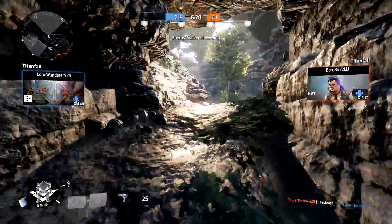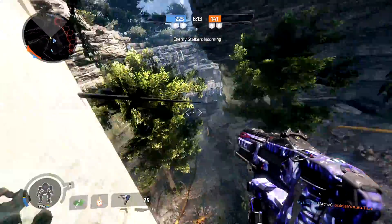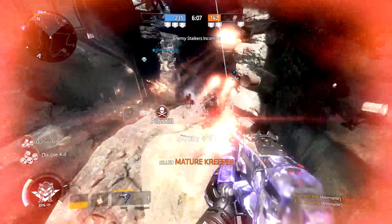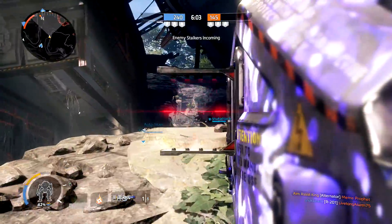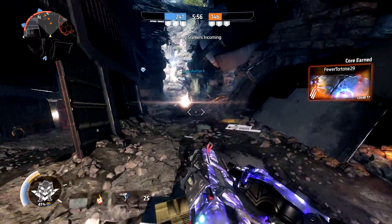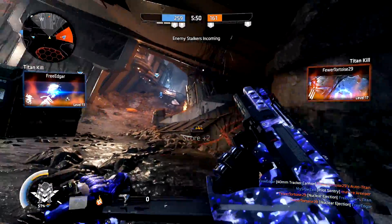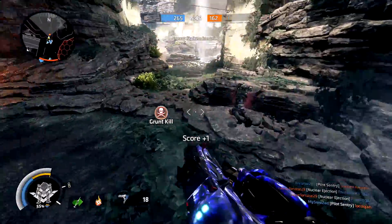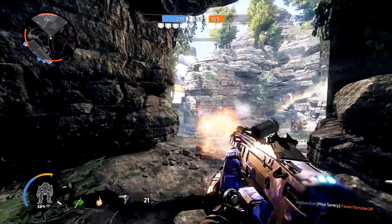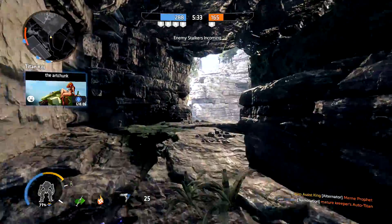They have two Titans, we have three, but my teammates aren't bringing them out. I'm so used to having the grapple hook - I want to slingshot across, so I'm just trying to stay above the ground. I pulled up my thunderbolt just as I saw that pilot - that could have been really bad. This is the first time stim actually helped me so far. I used it as an 'oh crap' button and it worked out. If I had a grapple hook I would slingshot up there, but let's take the safe route. I can hear his footsteps - he was waiting in the cave.